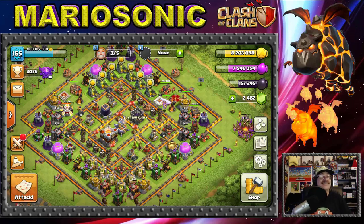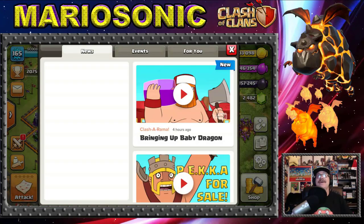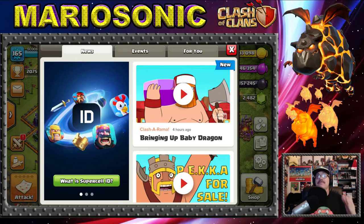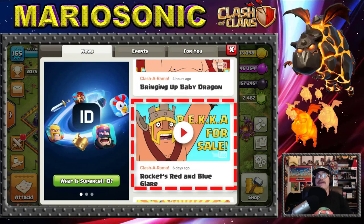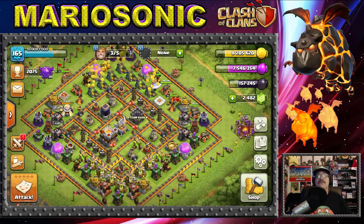We've got a whole bunch of fun stuff here today, this is going to be awesome. Under the news tab they've got a new Clash of Clans cartoon — I love the Clasherama! They're bringing up the baby dragons, and if you haven't seen last week's 'Rocket Red and Blue Glare' you better go watch it. I've been following these and they've been a lot of fun.